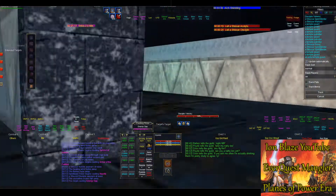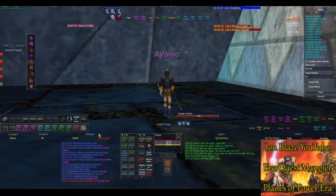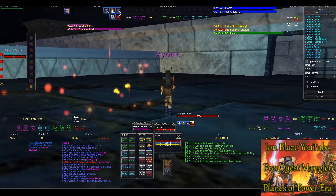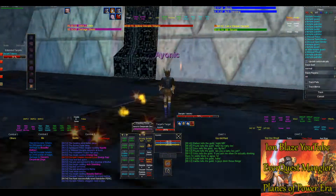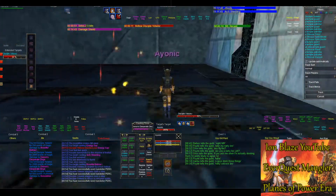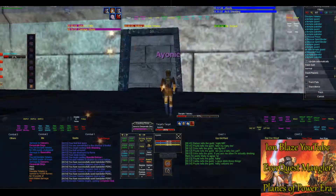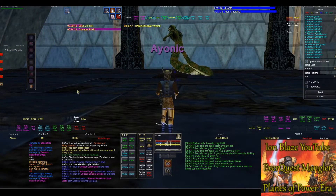Overall, this camp was very easy. At first I started out meleeing, which was quite inefficient — it was much quicker to just dirge these things down so the respawn timers go faster. The respawn timer is about 16 minutes and 45 seconds. I kind of wish I did this earlier when there were multiple picks of SSRA up so I could have swapped between them, but I did this in Planes of Power when there was only one pick and nobody in the zone.